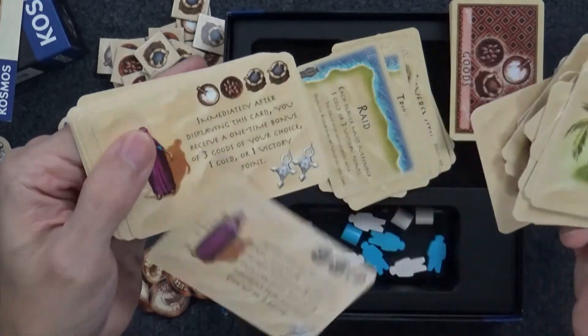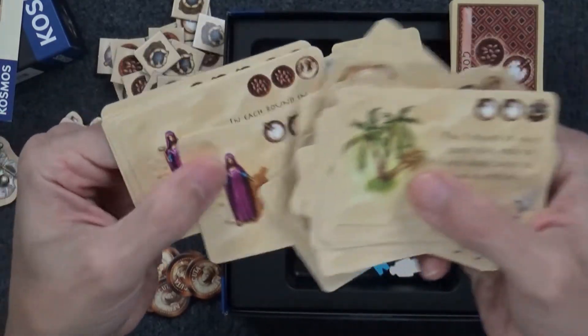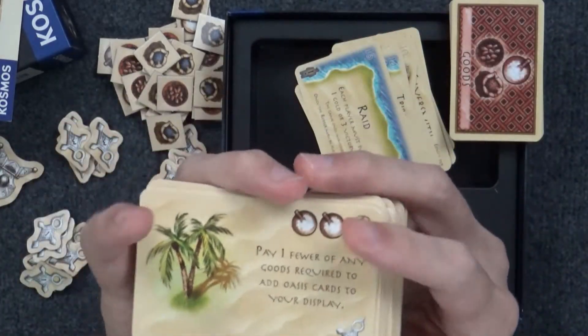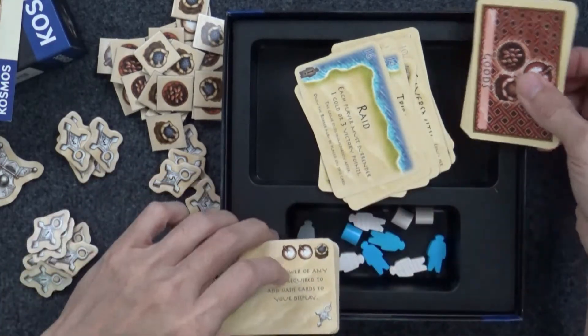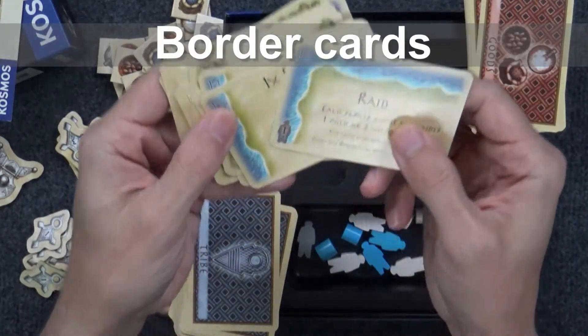And that takes care of those tribe cards, which basically work out as player powers. As you can see, there are about two or three times more tribe cards than there are goods cards.